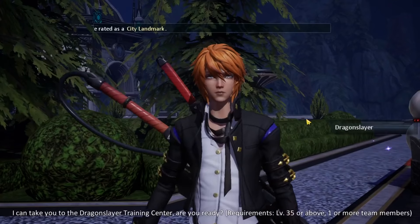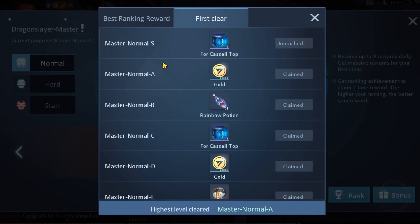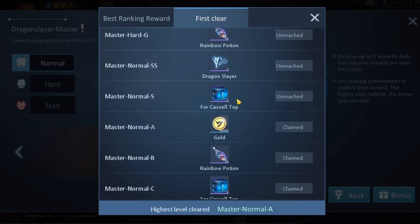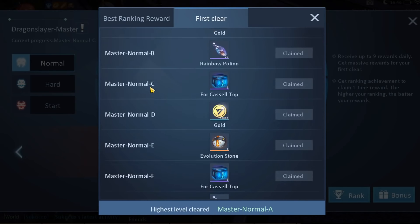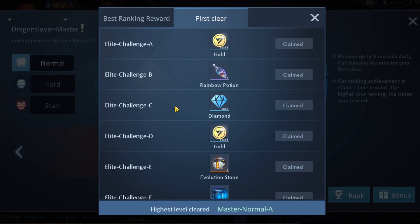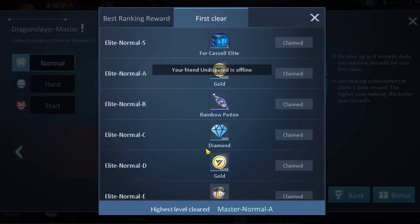So you go to Drenoslayer and then press on bonus. Over here you can see the first clear rewards. I'm not sure if you all know this, but you can only get diamonds up until you clear Elite Challenge C. After that there is no reward that gives diamonds. So up until Challenge C, you want to try your best to clear the stages as much as possible, and every C stage gives you a bunch of diamonds.